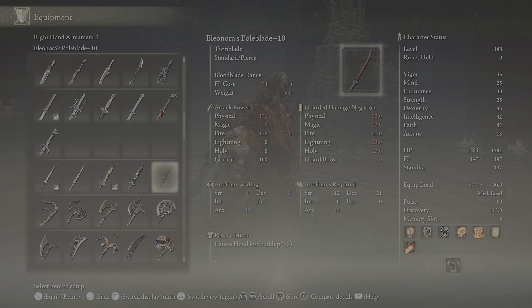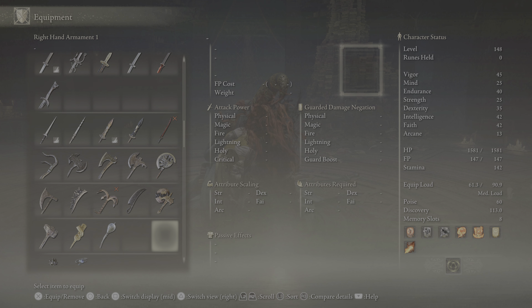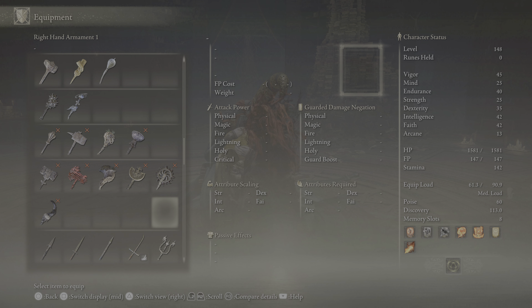We just need to avoid Melania's attacks by rolling. This is a twin blade - it would be nice to use another twin blade like this one, which has Blood Blade on it. Dual wielding twin blades is really sick, especially if they're both blood weapons. This one has a Blood-type Ash of War. Blood Blade Dance is a really good move. This other one is Corpse Peeler.